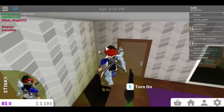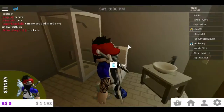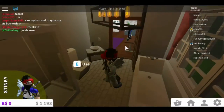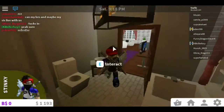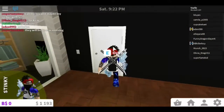My bathroom has a sink, toilet, shower, and a bath, plus this really awesome light that reflects orange and red light instead of normal white light. There's also another window in here. Let's switch off the lights to save power and keep the bills from skyrocketing.